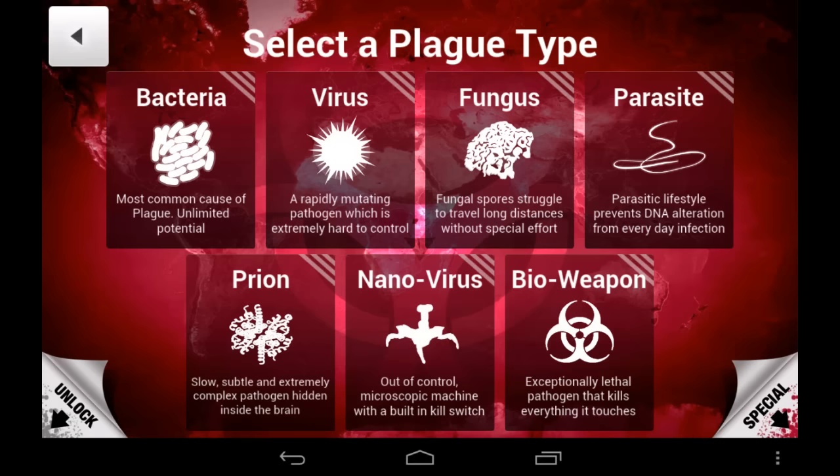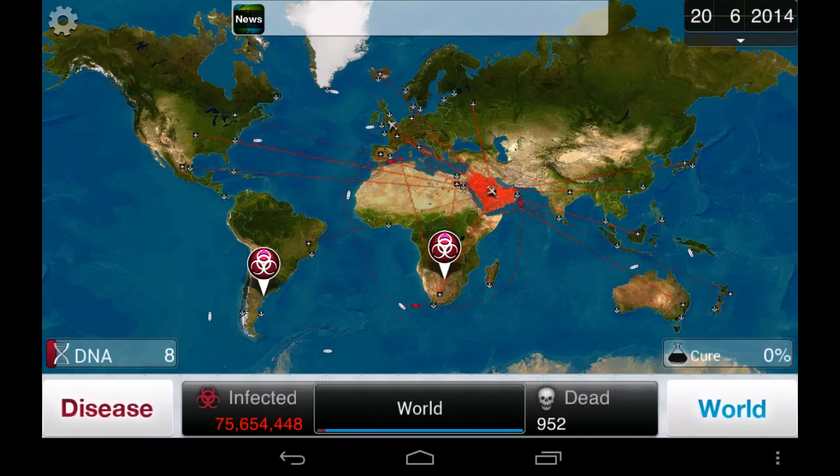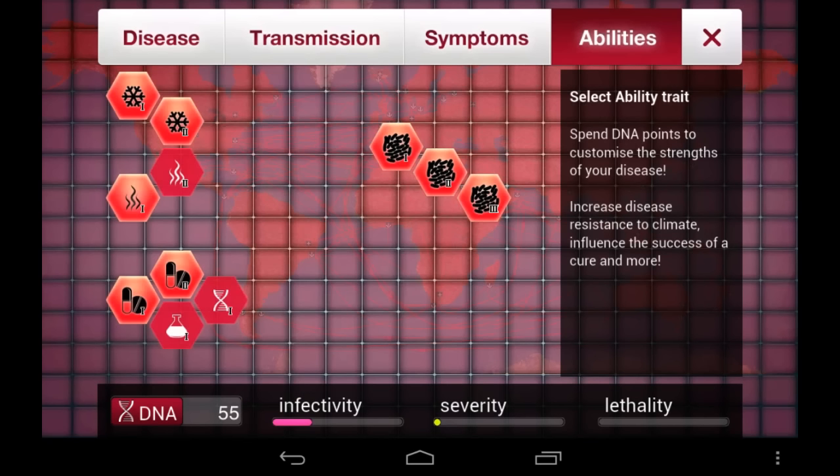Now that we've covered the general tips, let's look at some strategies specific to each plague type. Bacteria should be pretty obvious: stay low, infect everyone, then kill everyone.